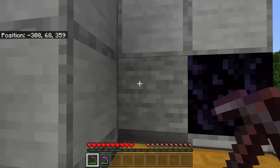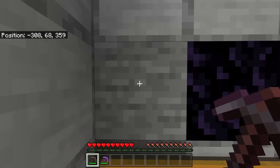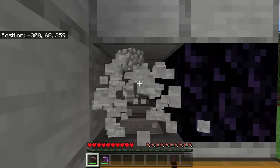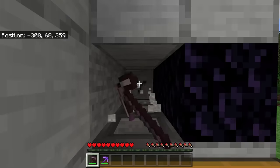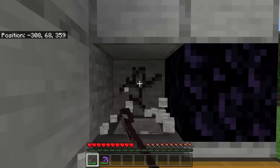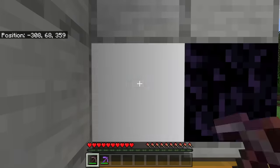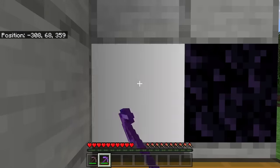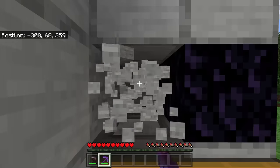To use the farm, flip the lever to activate the redstone system and push over the stone. Hold down your mine button to mine the blocks. The lava and water will generate more stone, the pistons will push it over, and you'll continuously get a bunch of stone. If you want cobblestone, use a pickaxe not enchanted with Silk Touch. If you want stone, use a pickaxe enchanted with Silk Touch. This is a quick and easy way to get a bunch of blocks for building.